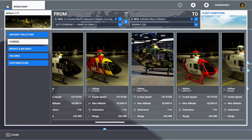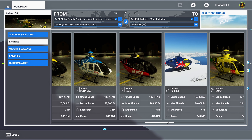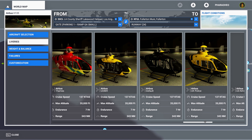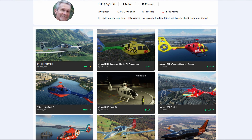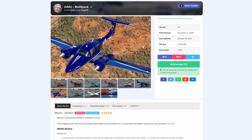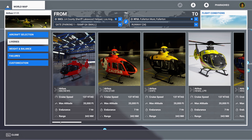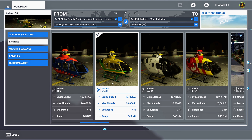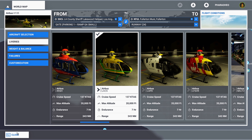One cool thing I'll say right away is that we've been supported massively by the community of creators out there on flightsim.to. We have over 50 liveries available right now. Most notable is crispy136, who is a developer on our team. He's probably most notable for the DA-62 and DA-40 repaints he did, and I'll be using his LA Sheriff's Department livery today because we have a bit of a special mission.